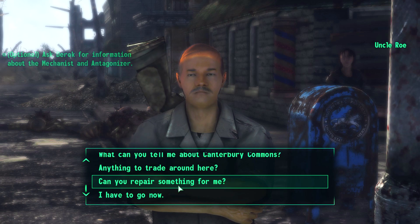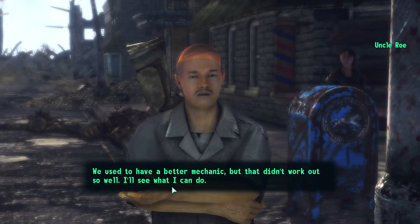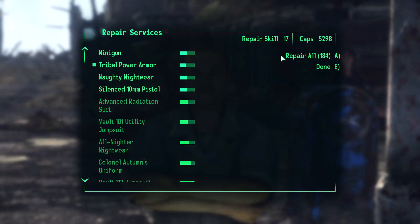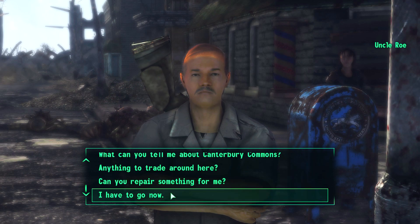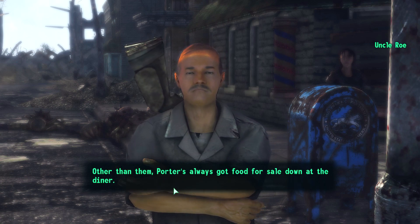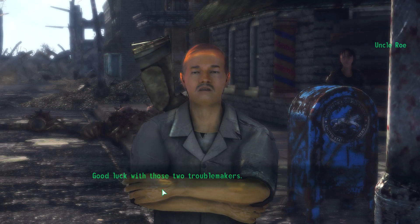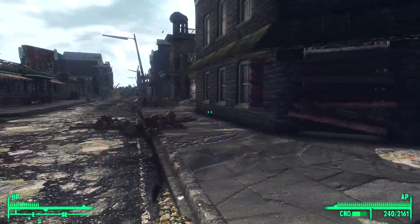Now we have to ask Derek about them. Can you repair stuff? We used to have a better mechanic but that didn't work out so well — let's just have him repair everything. You can usually find one of the trade caravans at the entrance to town every day or two. Other than that, Porter's always got food for sale down at the diner. Now let's explore Canterbury Commons a little, shall we?